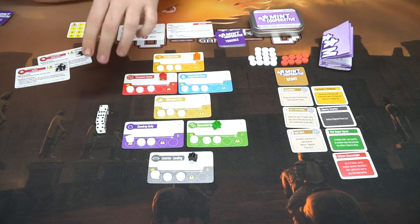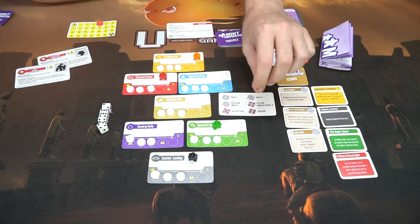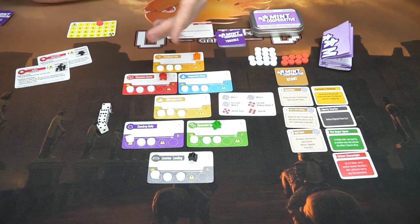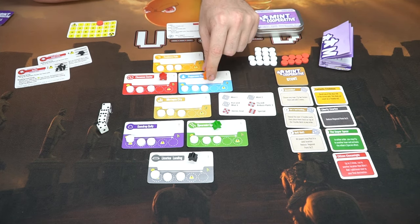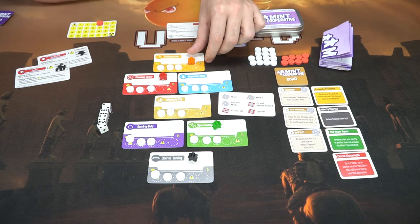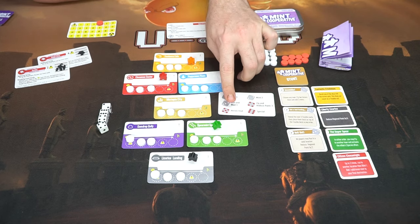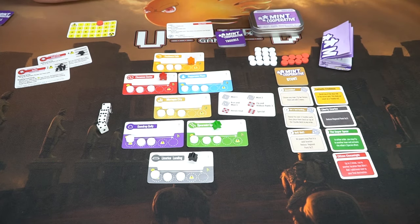The first player will choose one of these dice and activate an ability. For one pip it lets you drop one mint down in your specific area; two lets you drop two down. Run and Mint lets you move to an adjacent space and drop a mint. Flying and Reducing Panic lets you fly anywhere on the board and reduce the panic level by three. Then you have the heroic feat which is your specific character ability, and the special located on the boss's character card — this one lets you reduce panic by three.